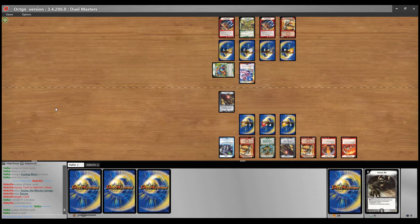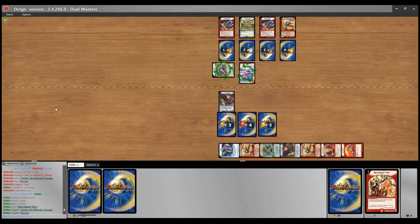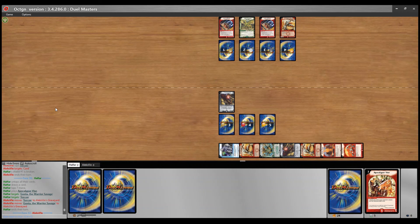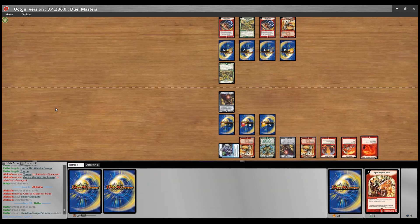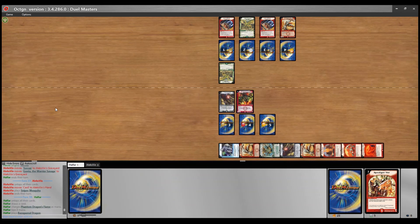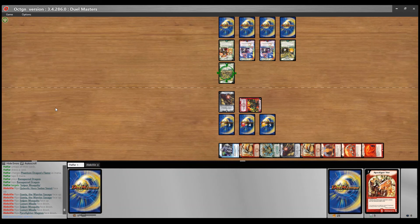Yeah, Hellfire with only one water mana and one darkness mana — but yeah, that doesn't really matter. Sniper Mosquito is nice here because getting back his Magnus is huge. But yeah, here comes the Baza lock, and now the game is sealed here. Alex concedes. Really fast match — of course, playing Nature Fire Rush is always fast.